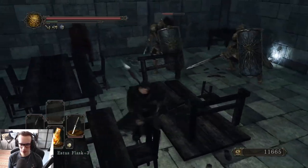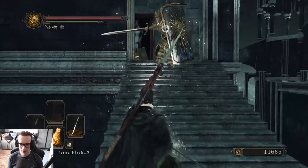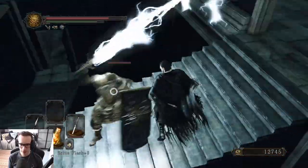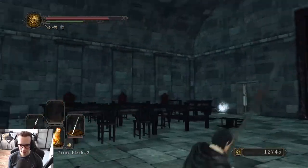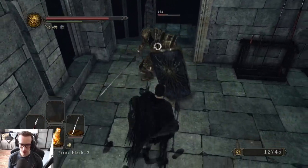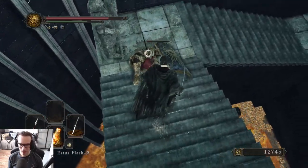Two of them. You gotta be careful here because the statue... I don't have enough iframes to roll through them. I do like that the Cyan Knights are actually a threat in this game — they have a lot of HP and high defenses, which makes sense because they're like a giant armored knight. So you know.